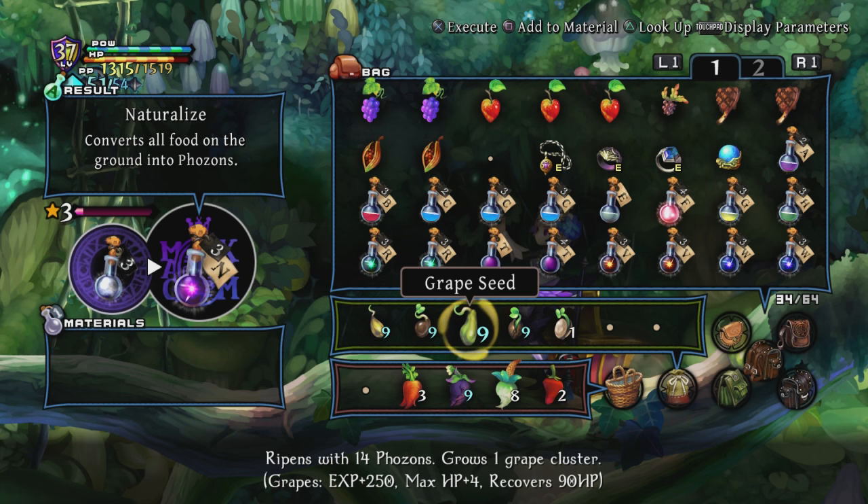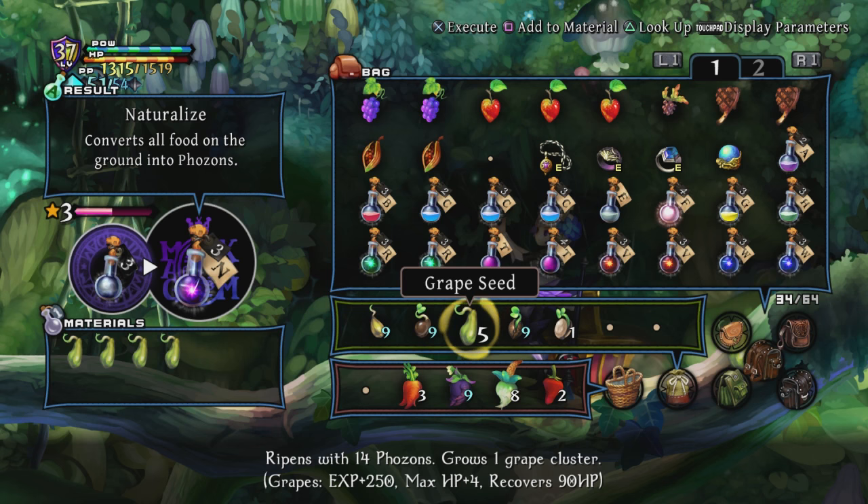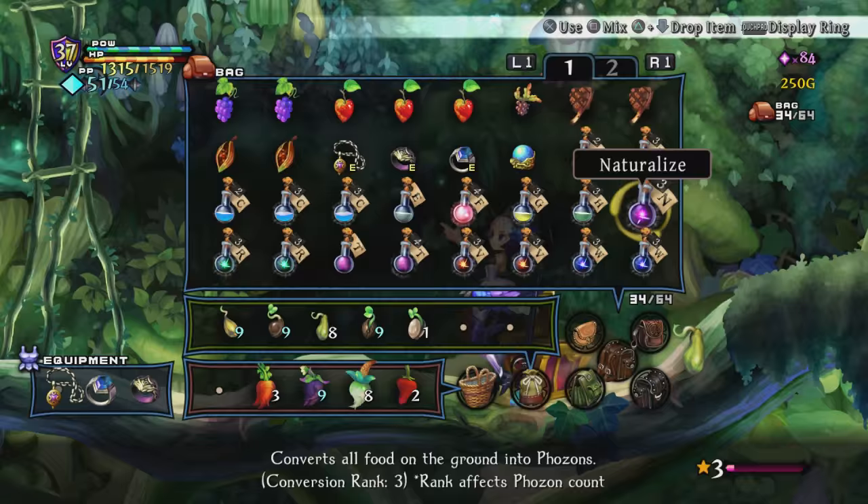Drain hits points from on-screen phos and generates phosons. Wow. Just creates phosons — just for funsies. All right, let's make her Naturalize. We'll give it a shot. Our new toy.